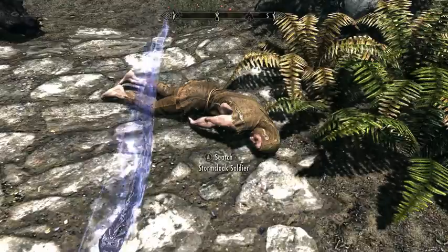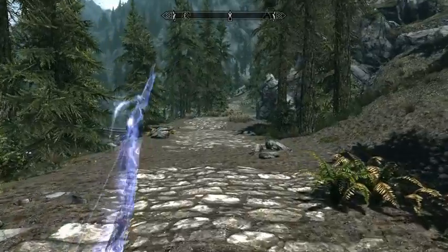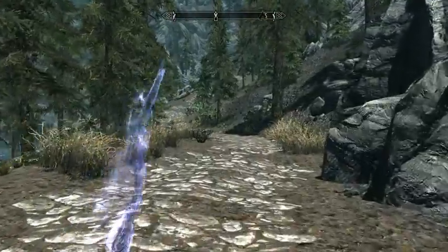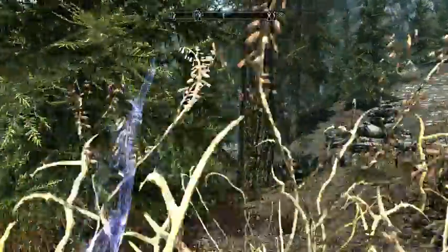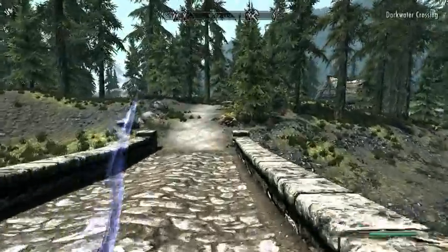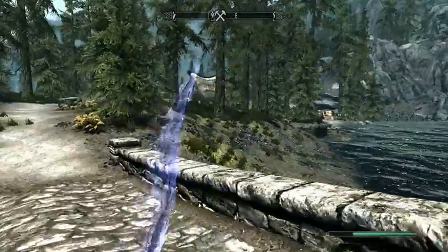There's a dead Stormcloak soldier, so he was probably their prisoner, because you frequently in the game will find soldiers of one side escorting captured soldiers of the other across the land. You can either let the captured person go or just walk on by. I'm going to learn this town - not sure, this is one of the minor towns in the game. Dark Water Crossing. I want to be mostly east at this point with a little bit south, so I'll continue this way.